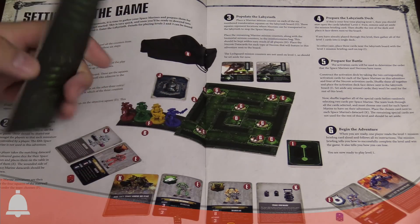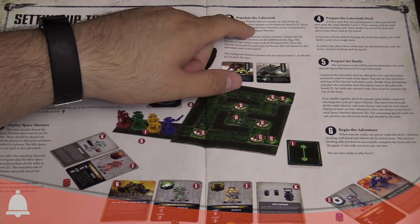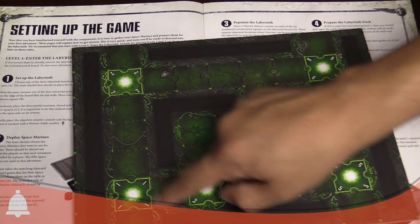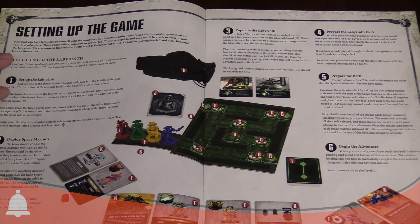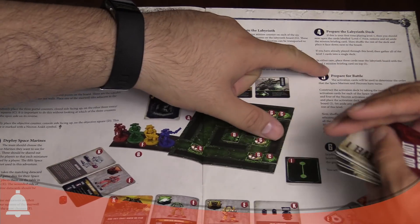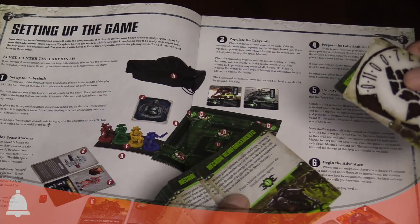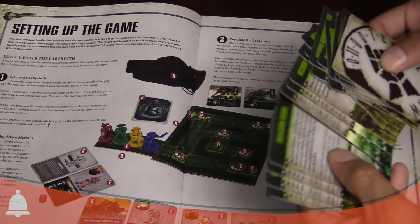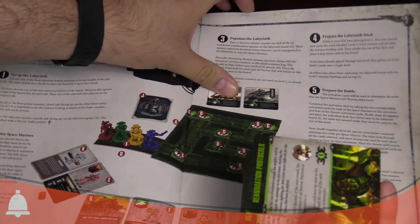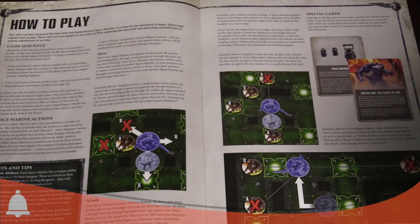This game looks super simple to play. You set up on one of the starting staircases, deploy your marines, and populate the labyrinth — which involves placing encounters on each of the six numbered translocation spots on the board. There will be rules to bring in reinforcements. You prepare the labyrinth deck starting with level one. The deck includes things like Necron reinforcements — pull a Necron and put him on the counter — or an invasion beam where minions show up on different translocation squares, and reanimation protocols where warriors become tougher.